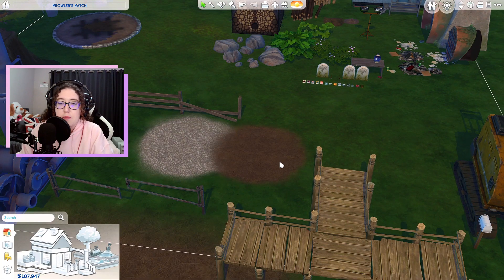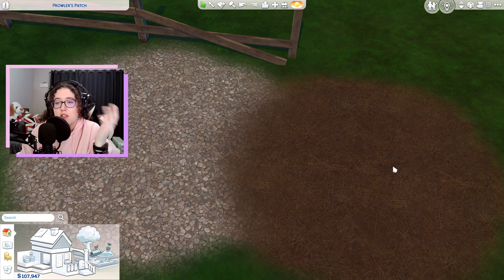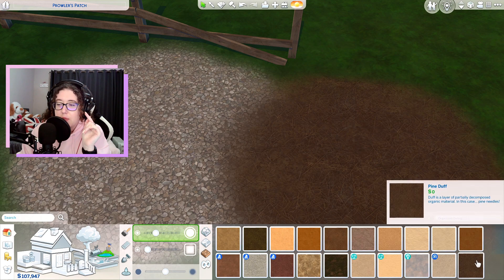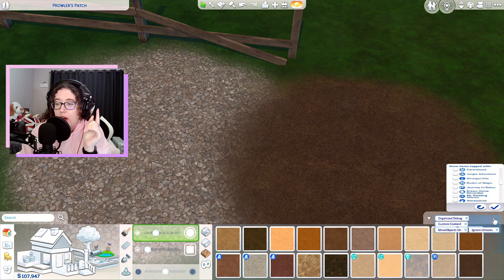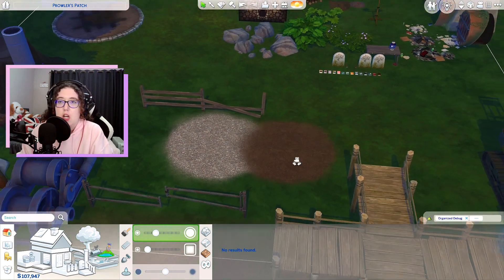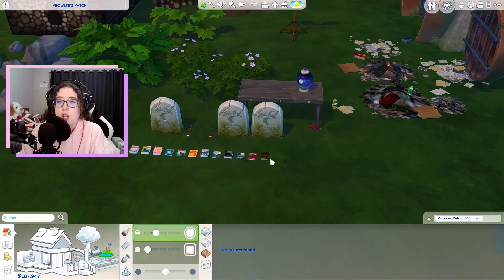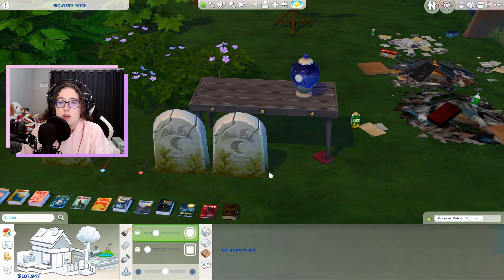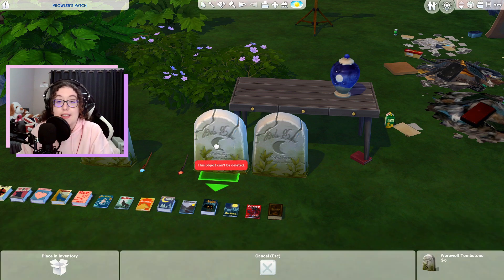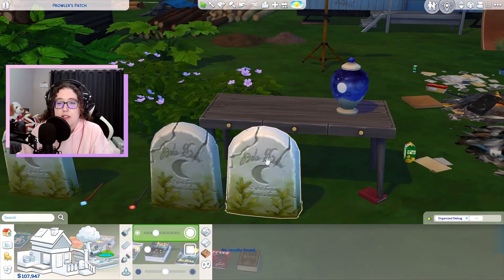We also got some new terrain paints. The pebbly one and the Pine Duff one are actually base game items added in the patch on Tuesday — they're supposed to match a lot with what's in Moonwood Mill. We also got some new tombstones: a new urn for werewolves and then a tombstone for them as well.